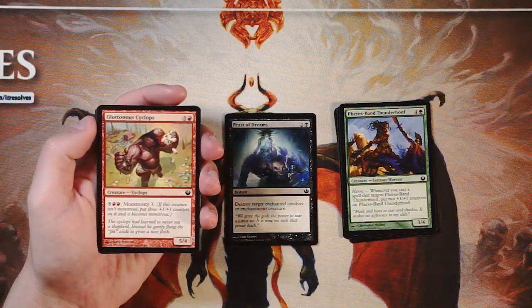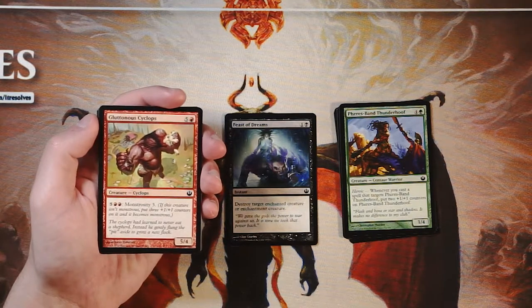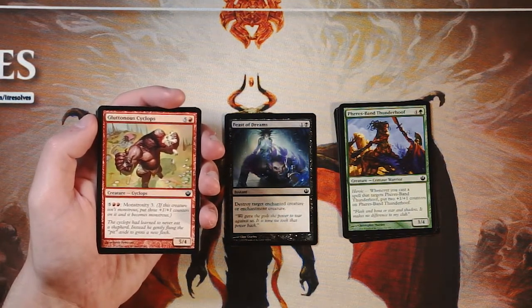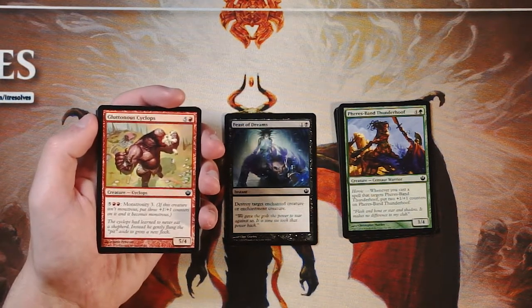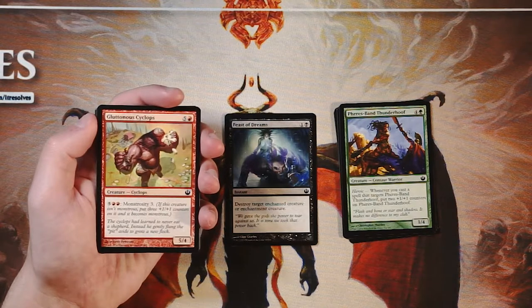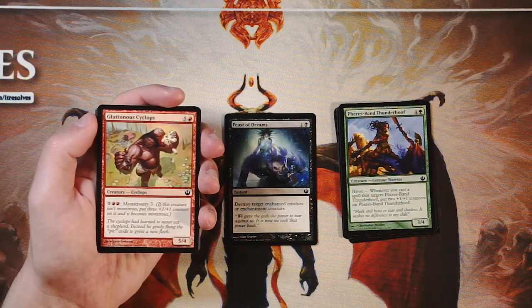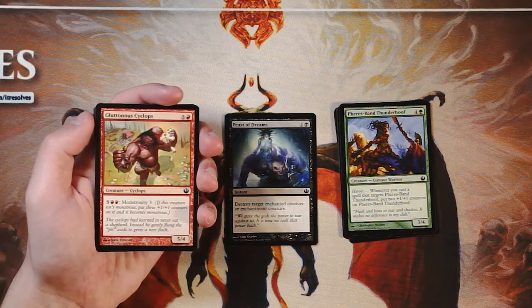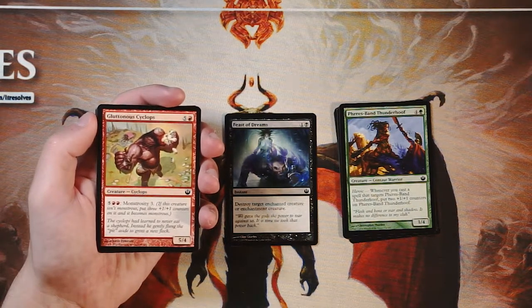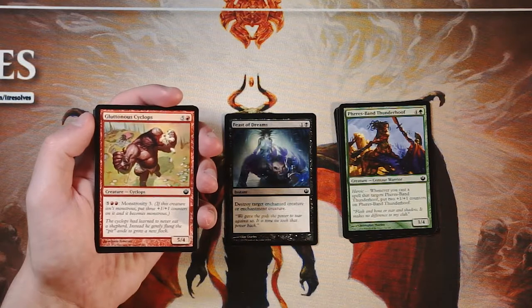Gluttonous Cyclops is a 5/4 for five and a red. You can pay five and two red to monstrosity three it — if it isn't monstrous, put three +1/+1 counters on it and it becomes monstrous. It's a one-time use, but you can get this up to an 8/7. The danger is it's a huge investment, and if they have a removal spell it's really detrimental. However, it is a good mana sink and can put you way over the top if the opponent has no answer.